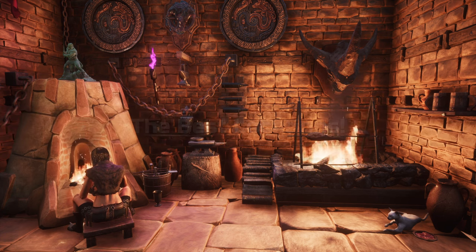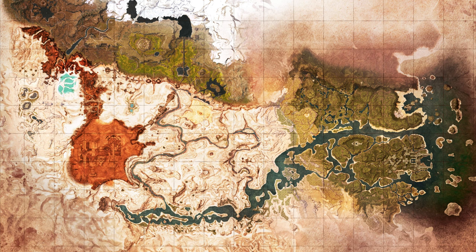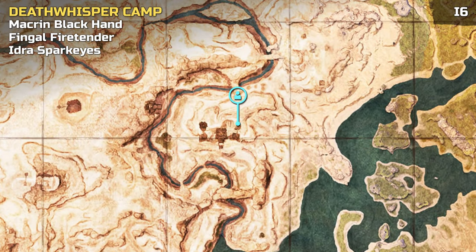There is one good location within the desert, with a chance to spawn three different named smelters.